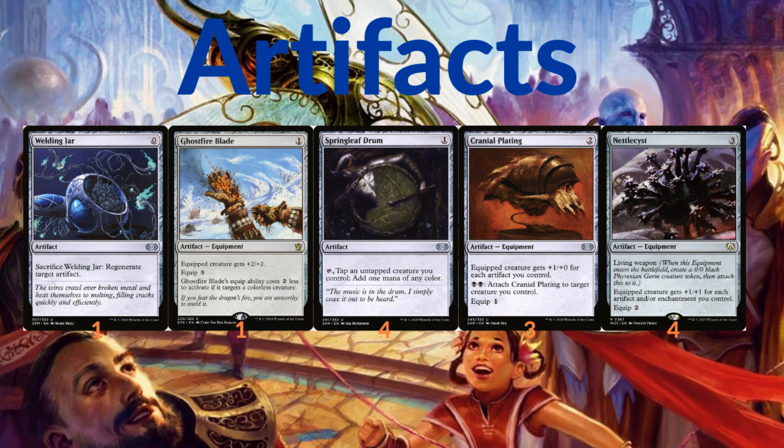We have Springleaf Drum, which on turn one can use Memnite or Ornithopter as a mana dork by tapping them to cast other cards. We also have three copies of Cranial Plating, which gives +1/+0 for each artifact you control.